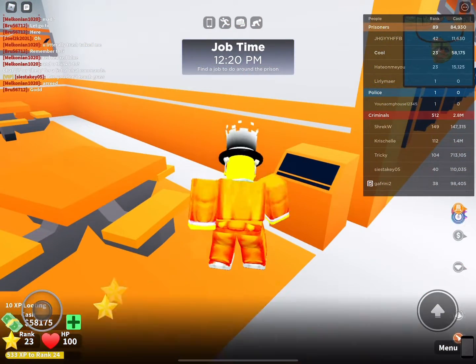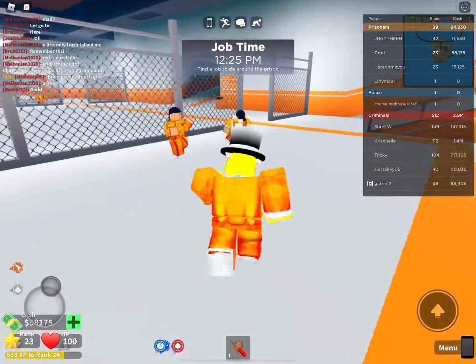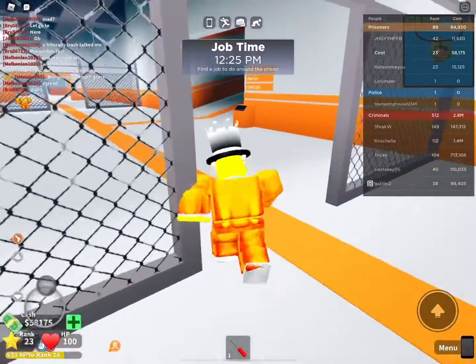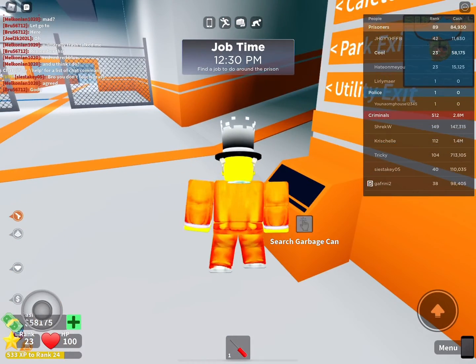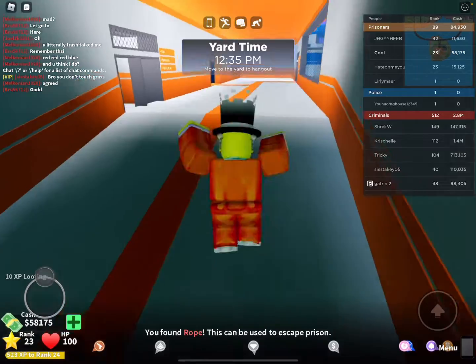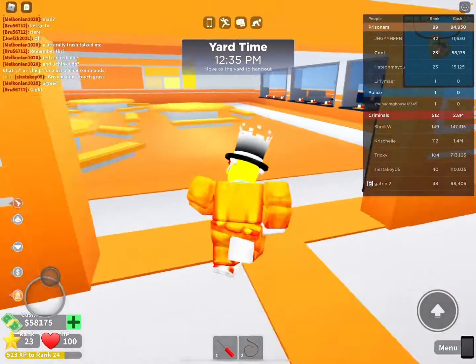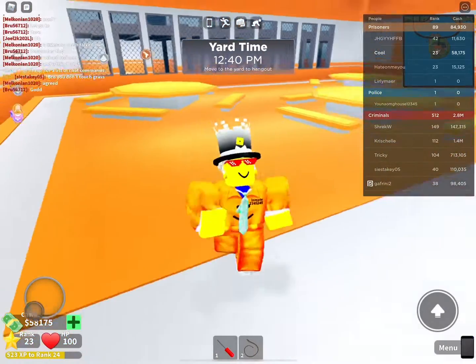First of all, you gotta escape out of here — you gotta get out of the prison. You need a screwdriver, but you also want to find a pistol. Yeah, you gotta find a pistol first. So once you find something to escape, look for that pistol.